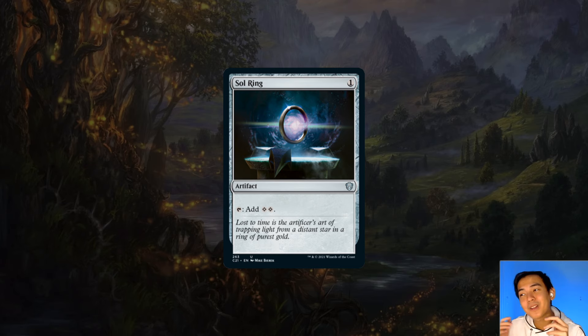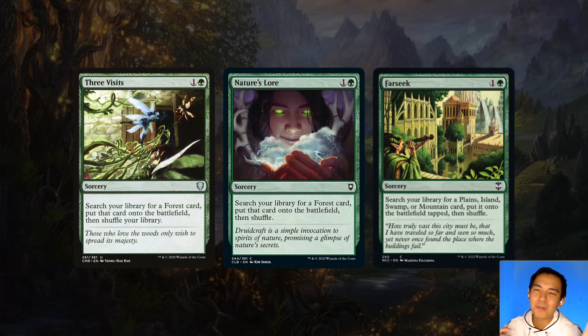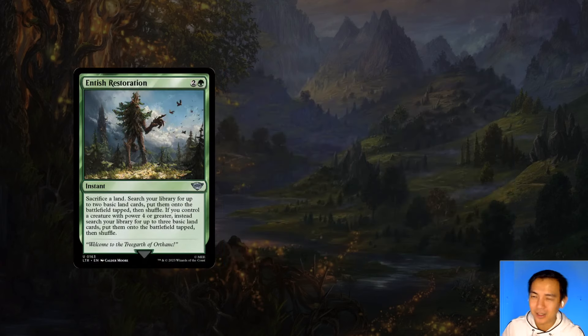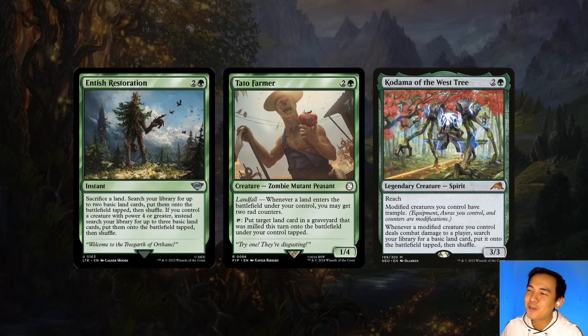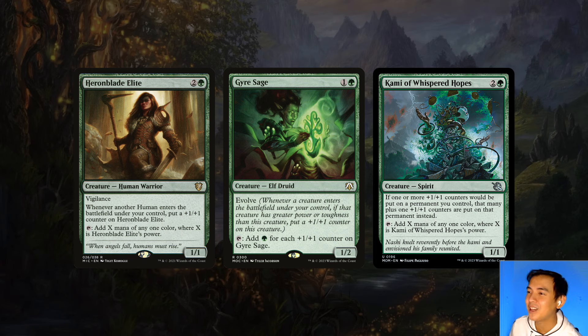Since this is a deck primer, Sol Ring has just worked so much better in terms of accelerating our game plan. Because we're in green, Three Visits, Nature's Lore, and Farseek are staples — land ramp is just so much more reliable than artifact ramp. I also like Entish Restoration: instant-speed ramp while also getting a land in our graveyard that we can potentially recur. Tato Farmer is just another means of land ramp, letting us play one more land on top of the usual one per turn. Kodama of the West Tree ramps us for every creature with a +1/+1 counter that gets through, and also gives our team Trample so they don't just get chump-blocked. Outside of land ramp, we're bringing Huron Blade Elite, Girsage, and Kami of Whispered Hopes as some of the hardest-working mana dorks. The Kami synergizes like crazy — if you play it on turn three and get Mothman down on turn four, by the time the turn cycle comes back to you, if you mill three non-land cards from Rad, you could be looking at a seven-power Kami. We've essentially jumped from turn five to turn twelve.